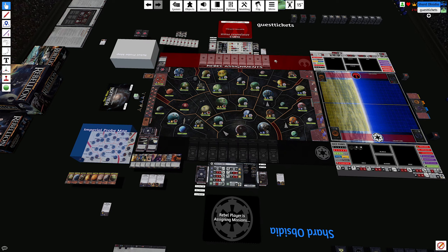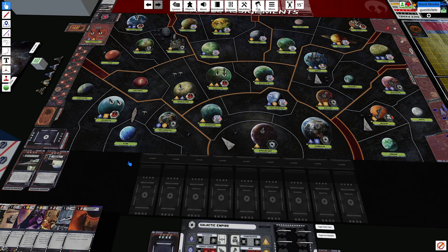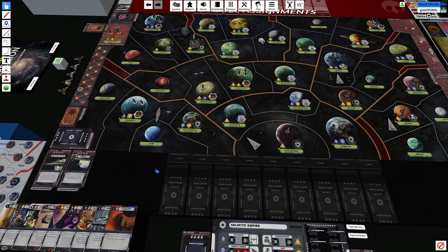Hello everybody and welcome back to Tabletop Simulator. I'm Dr. Obsidia, here with Jim playing Star Wars Rebellion. Jim says he's feeling a little nervous about all the ISD production. Last time we left off we are around round four now, and I've been rolling off some ISDs — two coming down the line, one next round along with a couple TIEs. Even though I've been losing some stuff, the generation of these things is starting to show. We're back up to the assignment phase.